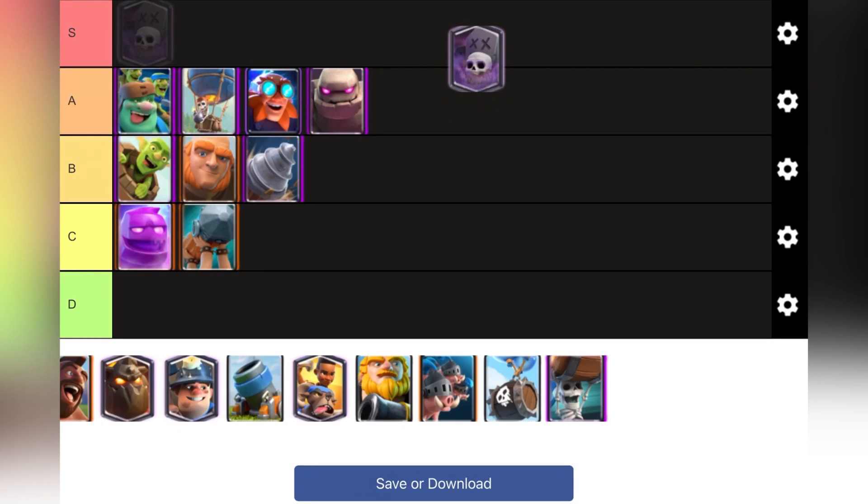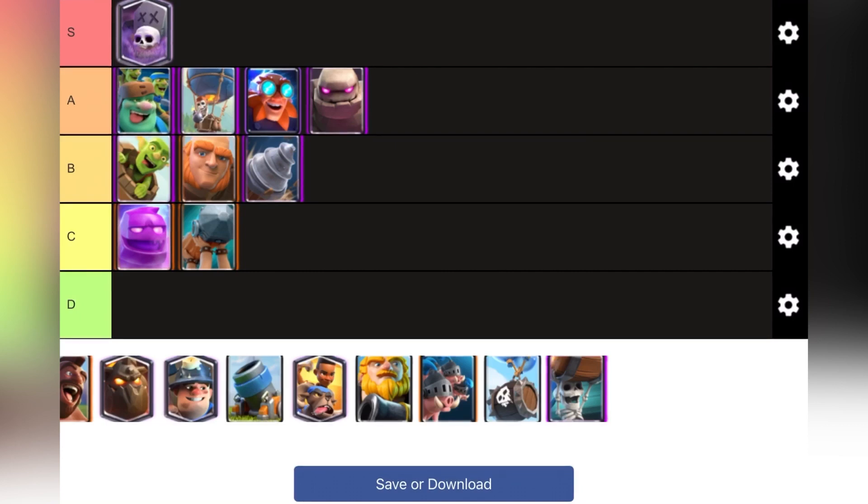Graveyard — I like Graveyard. I think this would be my first S tier card because it's almost guaranteed damage, and Giant Graveyard can most of the time take the tower if they don't have the proper responses.